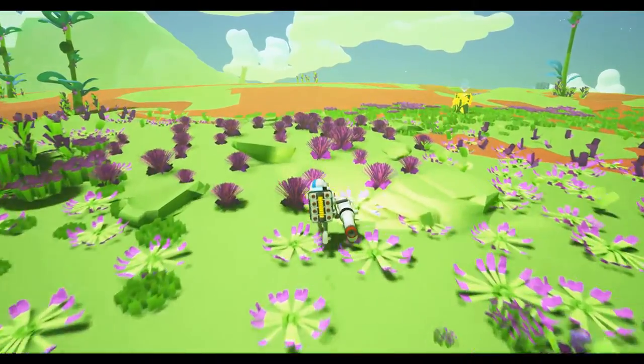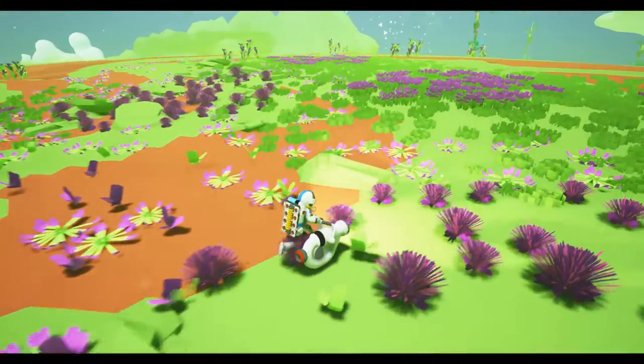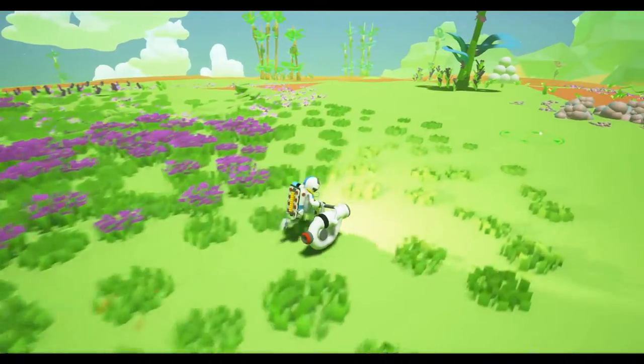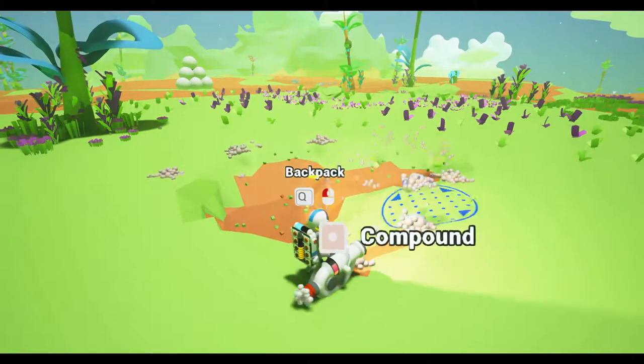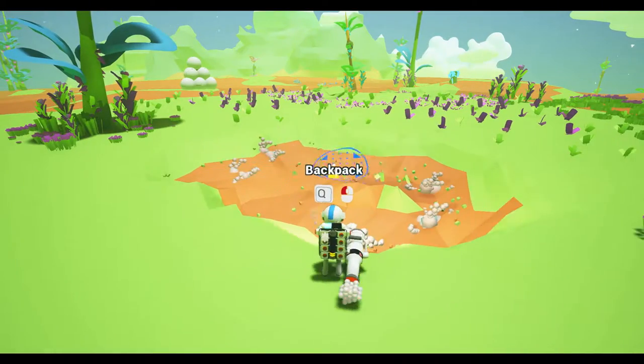There's this over here — this is power. We're looking for some resin, just like some white stuff in the ground. This is compound. Go ahead and get some of this, because we're going to need it. You're going to need a lot of compound in this game. But we really need some resin to start off with.